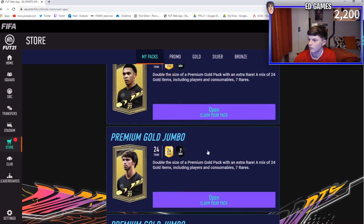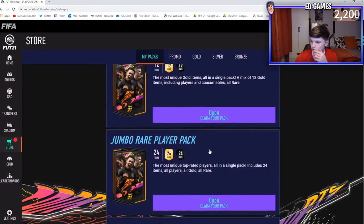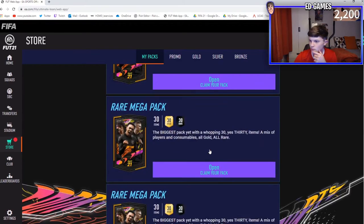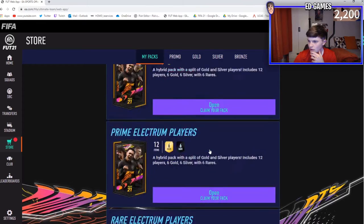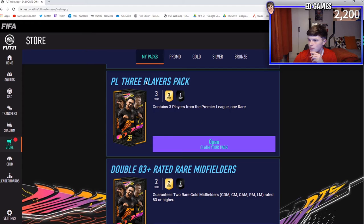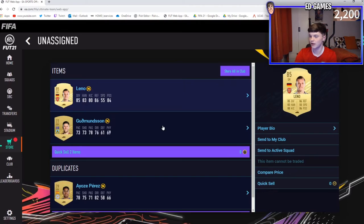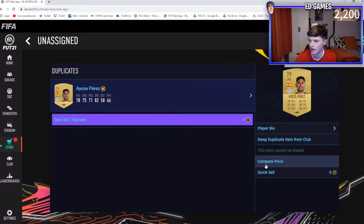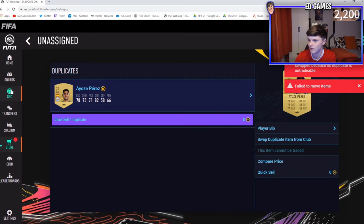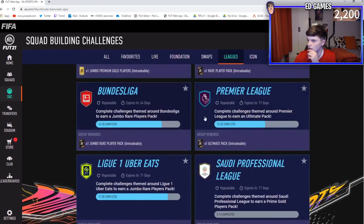We're on the web app now looking for the 83-plus midfielder pack. It's a bit of a shame we have to do it on here but it's just EA's system with the packs. We'll open this Premier League three-player pack as well - it's not even a rare one. Oh, 85 Leno! That is absolutely brilliant from that first one. We'll store that in the club. I usually try to do the league SBCs with these non-rares.